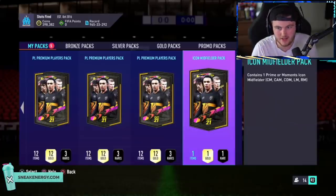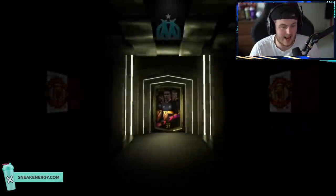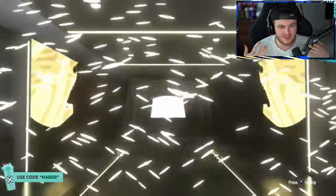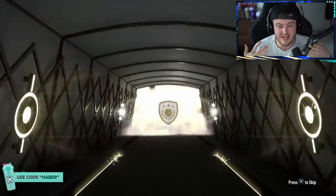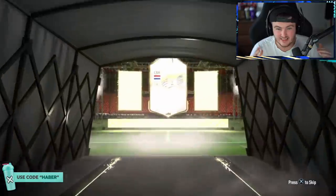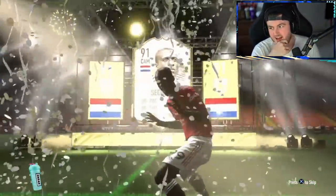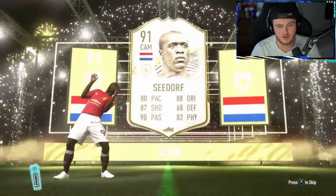Next midfielder icon pack — come on, give me a moments. I'm hearing some amazing moments cards coming out of these. We want to see like a Zidane — Matthias would be insane as well. I think that might be a prime. Dutch, CAM. It is Seidorf — it is prime Seidorf as well. That's rough. That is a massive L, unfortunately.